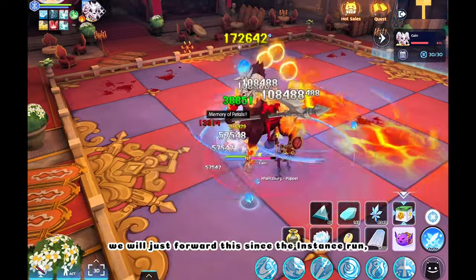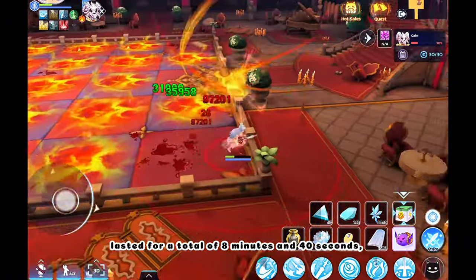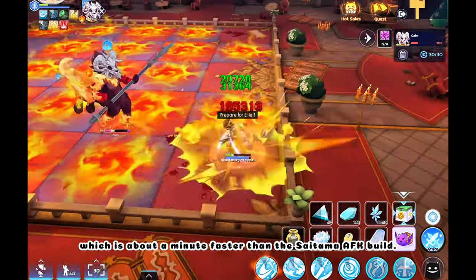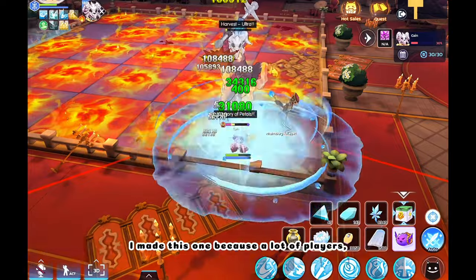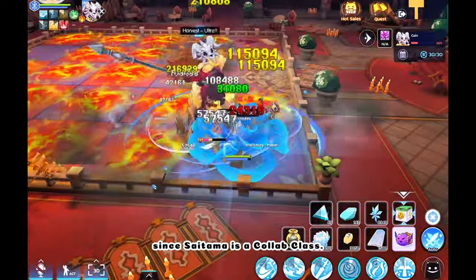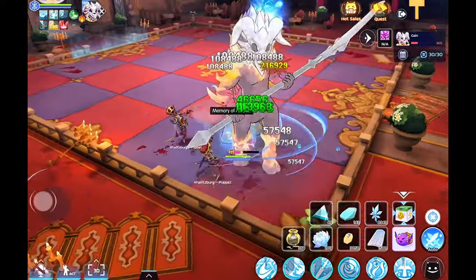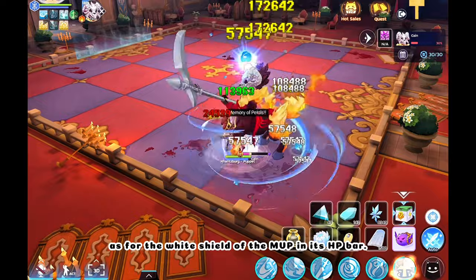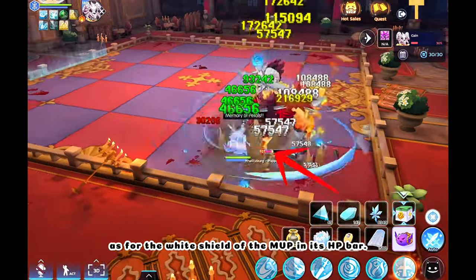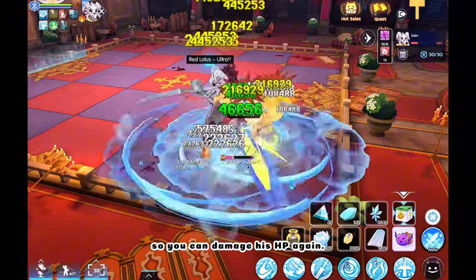We will just fast forward this since the instance run lasted for a total of 8 minutes and 40 seconds, which is about a minute faster than the Saitama AFK build. I made this one because a lot of players have more access to Kalitzburg since Saitama is a collab class. As for the white shield of the MVP in its HP bar, just keep on hitting him until it's gone so you can damage his HP again.